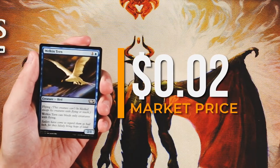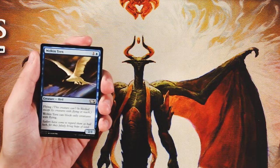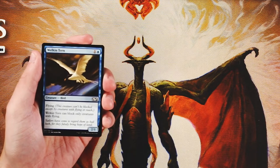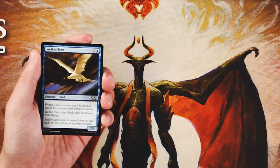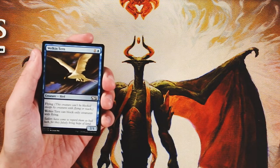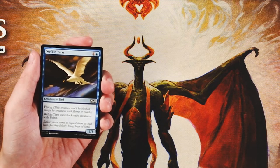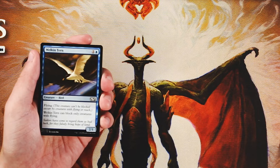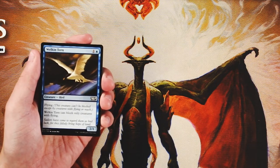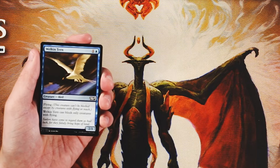Welkin Tern has flying, but it can only block creatures with flying as well. I don't find that to be a huge drawback — a 2/1 for two with flying generally means it's going to be an aggressive early game card, which is really good. It does have a little drawback in that it won't trade off with something on the ground, so it has less mid-to-late game presence. It's a perfectly reasonable two-drop, just hopefully not our first pick.